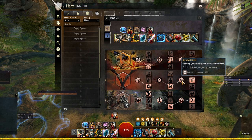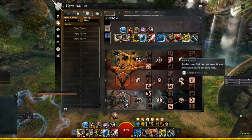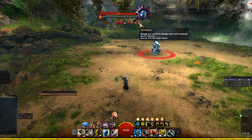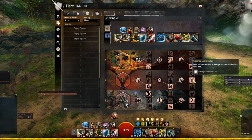Serrated Steel makes our bleeding last longer, which ties into keeping that increased crit chance from the bleed-on-target trait. Modified Ammunition increases our damage for each condition on the boss — the benchmark standard uses 10 conditions, but in raids you're often above 10, making this even more valuable in practice.